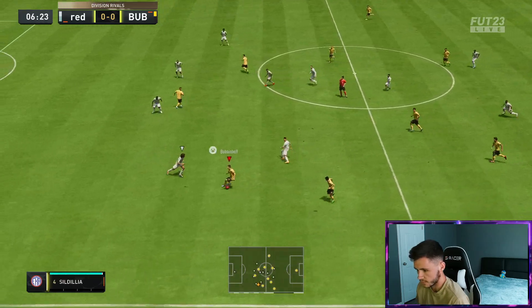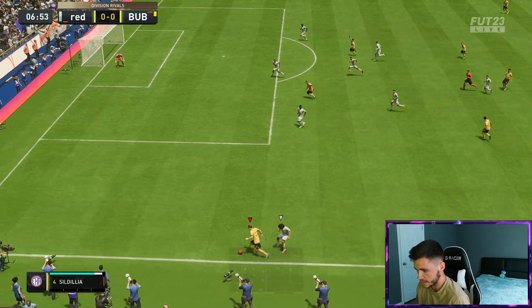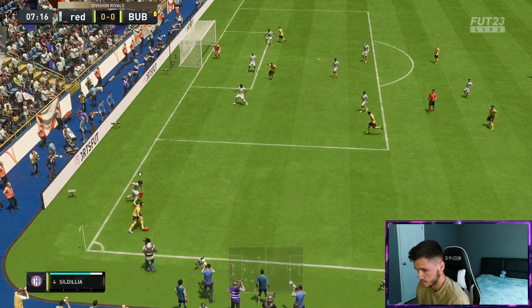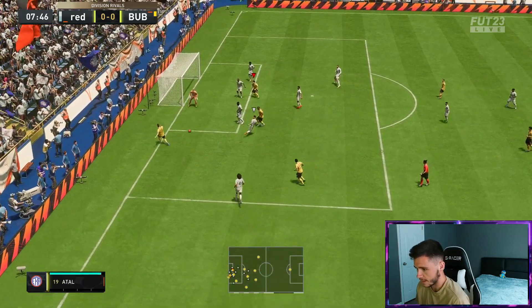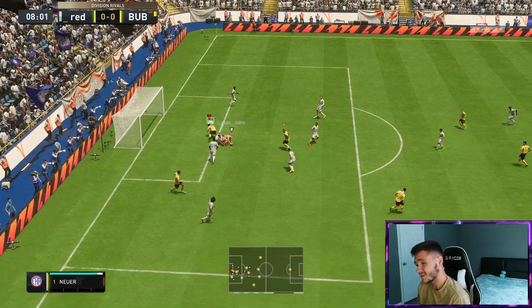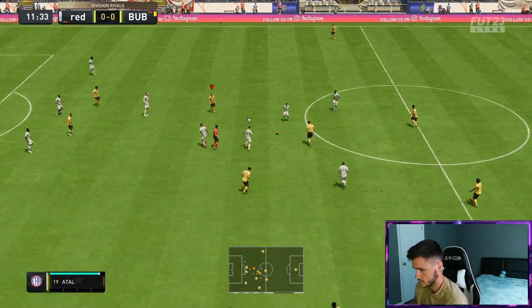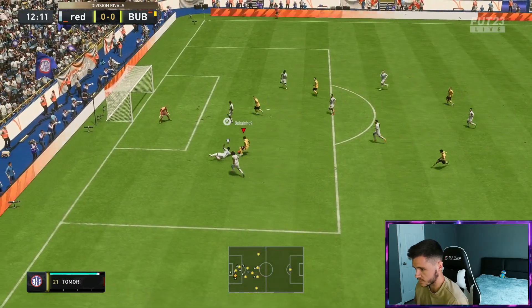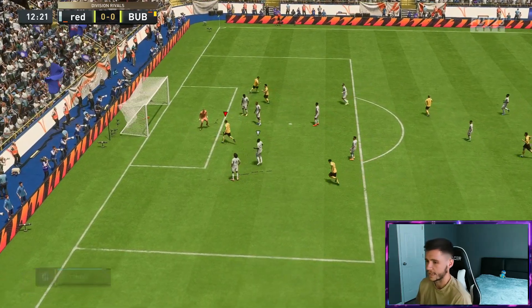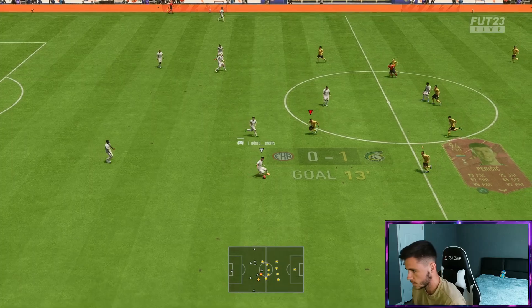Moving the ball nicely. Perisic, first touch for the club. Decent acceleration right there. Good strength. Oh, lovely turn right there from Ivan. Cut it back — should have been an assist, boys. That was a lovely pass into Salah. Here's Perisic, nice little skill move. Near post — yes! The five-star weak foot. Easy finish right there. He moved his goalkeeper, we'll take that.